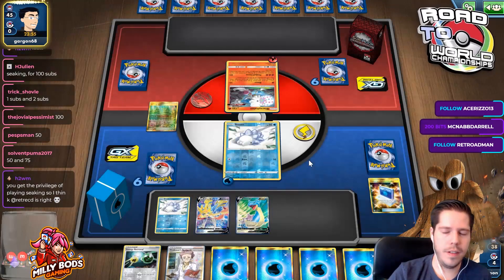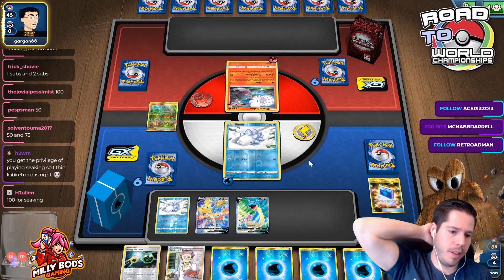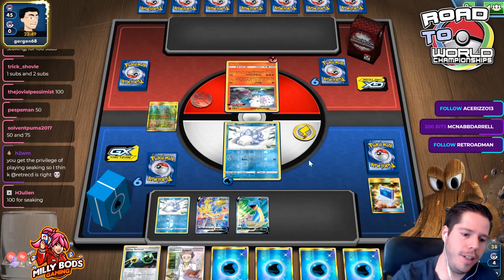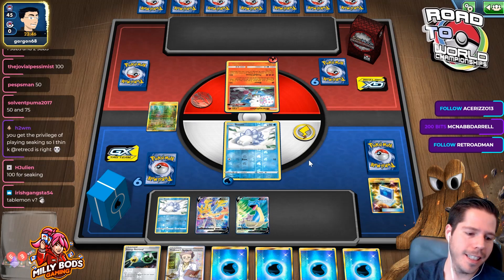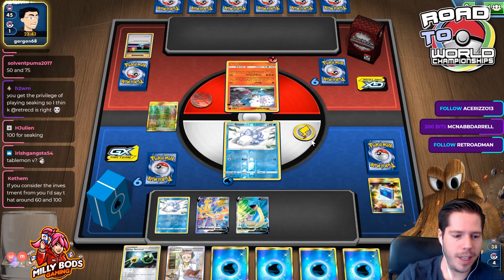Lots of energy is going to be lost here. It's not like I need a lot in this matchup. I think the reset trigger is right. 100 for Sniking. Table 1 versus Irish Gangster — maybe it's time for me to design a Table 1V.